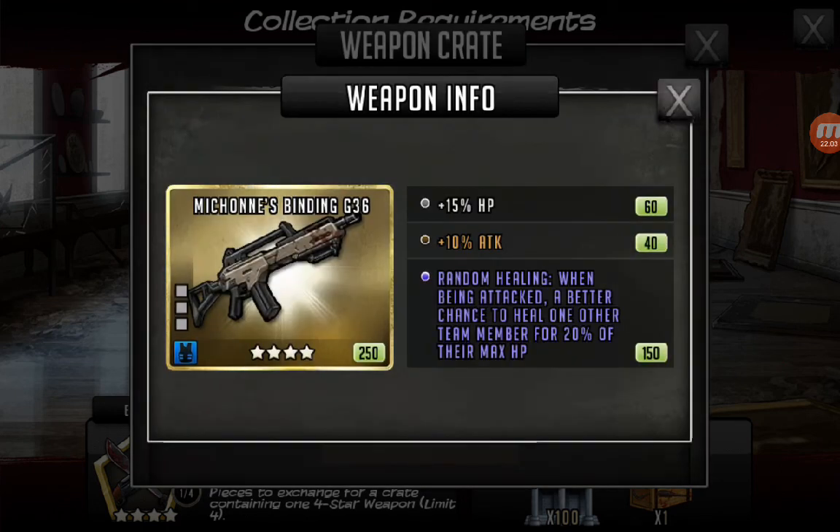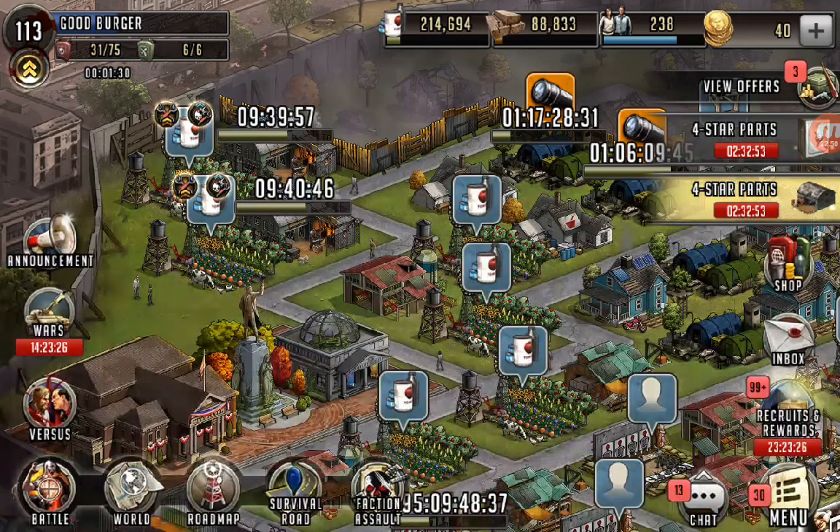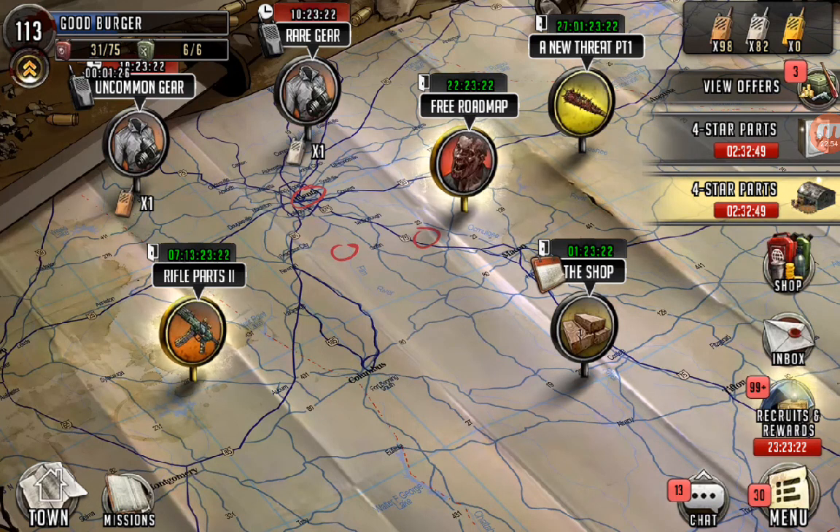The Michonne G36 — I actually like the healing on it. 20% heal could be really handy especially on a defense team or in survival road on legendary where enemies hit pretty hard. I'm not sure if I'd make it a defense weapon — I'm kind of on the fence about that, let me know in the comments what you guys think. I already have one of those crates in my inventory just waiting. Anyway, smash that like button, let me know in the comments how war is going, and most importantly subscribe for more content. GBZ out.